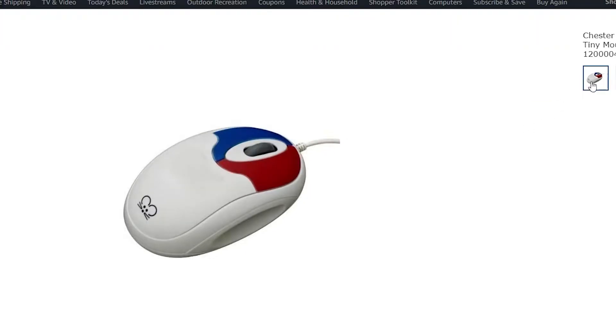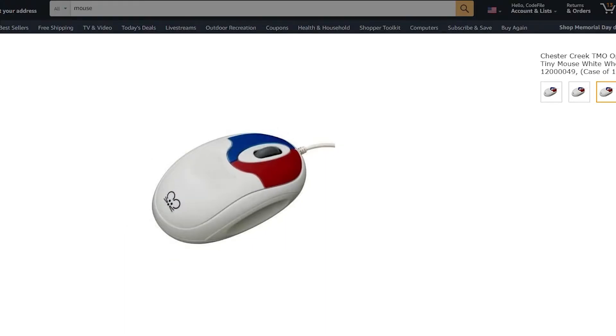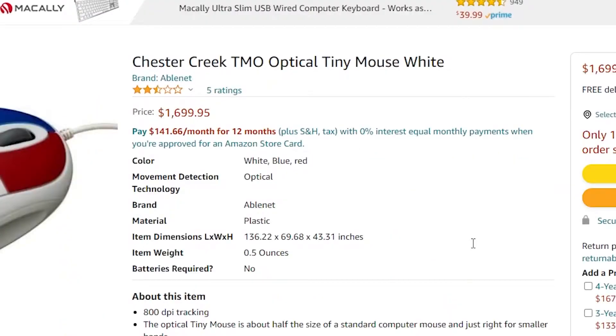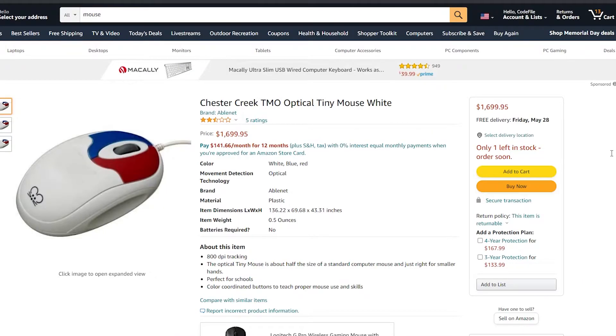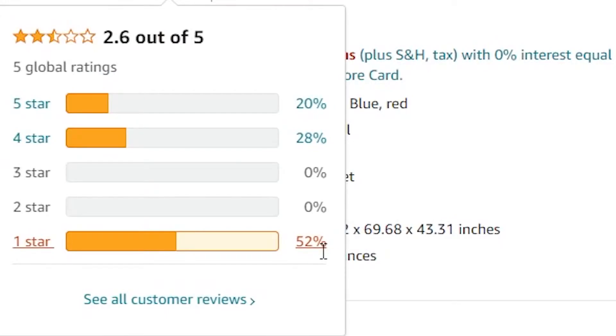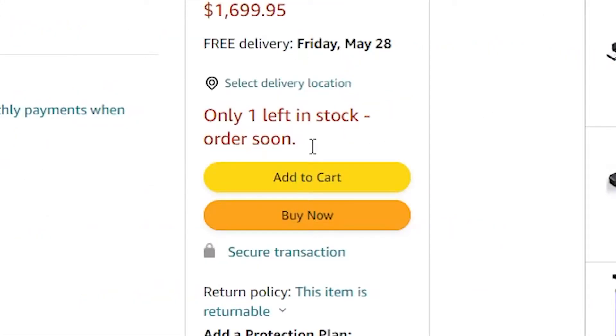And then you've got that nice scroll wheel. I just ordered this mouse — I haven't checked the price yet. So the price is $169,995. Pretty cheap, in my opinion. Yeah, so it's pretty good. It's got three pictures, all the same. Bro, why does it have a 52% one-star rating? Only one left in stock, bro. I need to hurry up and buy this.